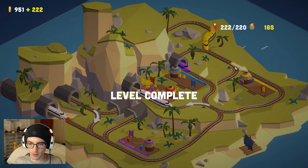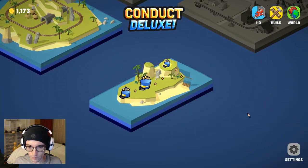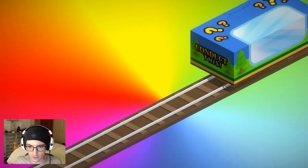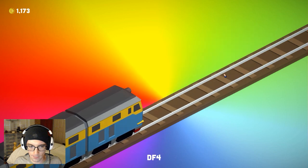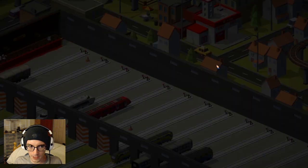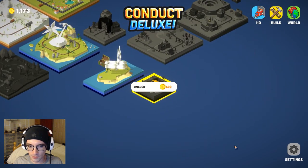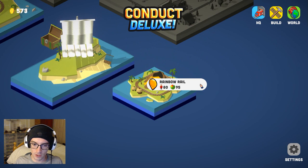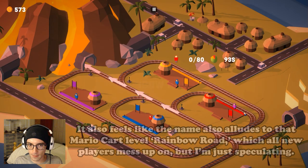So we pass the level, and that should get us silver. With that, another free gift — in this case the DF-4, which I think is from the People's Republic, also known as China, circa 1969. And I feel like I want to go and unlock this because I can. This is Rainbow Rail, because of the colors associated with all the stations.